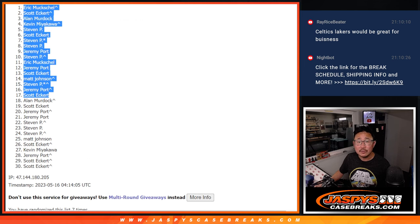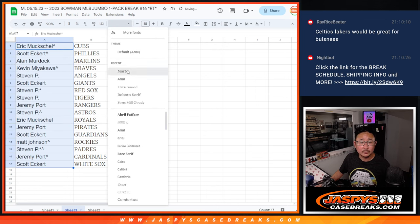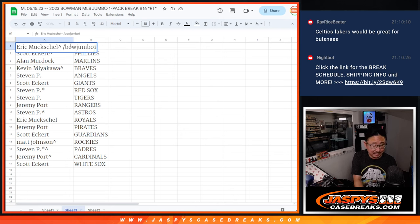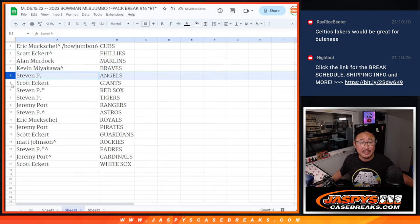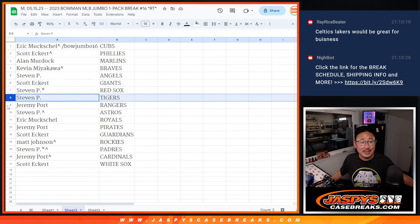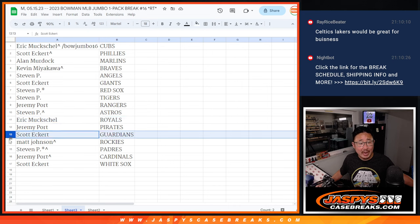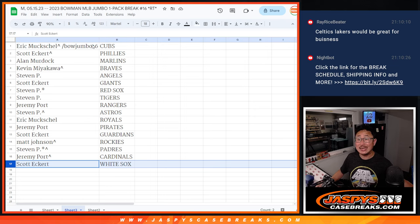Alright, so that's after seven. Let's show you exactly what teams you got. So it's the Bowman Jumbo Pack 16. And because of this break: Eric's got the Cubs, Scott with the Phillies, Alan with the Marlins, Kevin with the Braves, Steven with the Angels, Scott with the Giants, Steven with the Red Sox and Tigers, Jeremy with the Rangers, Steven with the Astros, Eric with the Royals, Jeremy with the Pirates, Scott with the Guardians, Matt with the Rockies, Steven with the Padres, Jeremy with the Cardinals, and Scott with the Chicago White Sox. There you go, gang. I'll see you in the next video for the break.